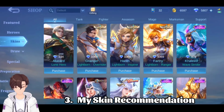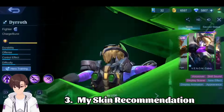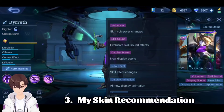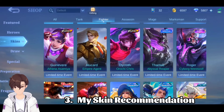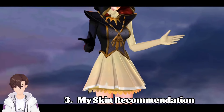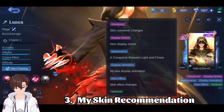I will give you some skin suggestions. Skins like the Dye of Venom skin — you don't get this skin in any event, and Moonton is currently giving this skin for free. This skin has a voice over change with new voice lines, so this skin is worth it. I will also give you some normal epic skin suggestions. For example, this skin is also good — I will purchase it, though I know someone might get it from the box.